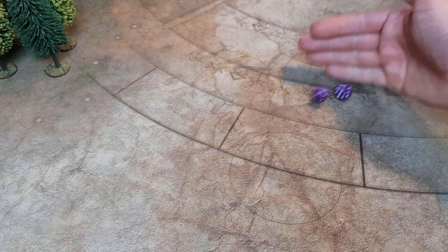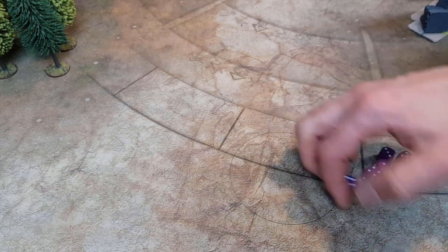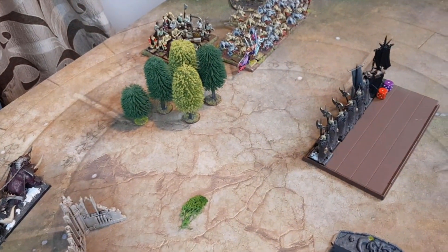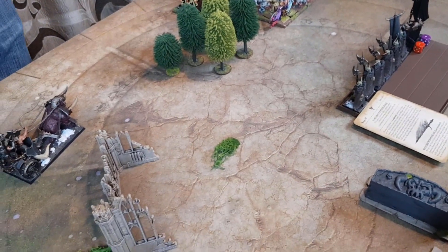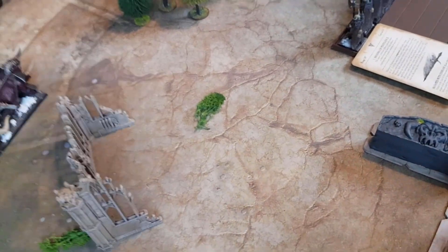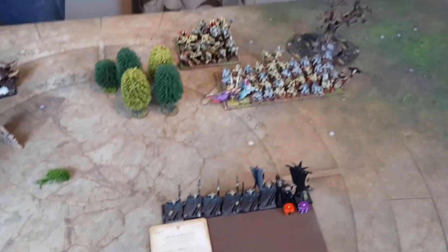Winds of Magic for Warriors turn three — we've got five. Attempting to channel — yes, successfully channelled. No channel for Vampires. Starting with Miasma of Pestilence — casting it on ourselves using two dice, rolled fourteen — that's cast. This gives minus one weapon skill, initiative and attacks in base contact with me, plus another minus one to hit because of the Mark of Nurgle. About the only chance we've got of clinging on.